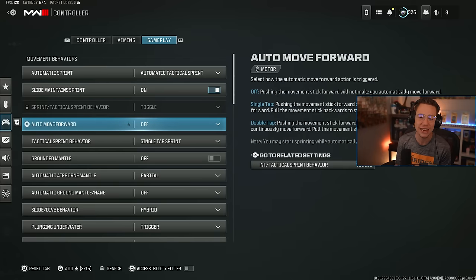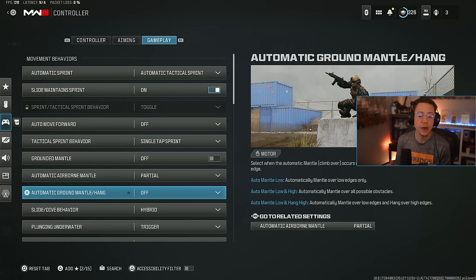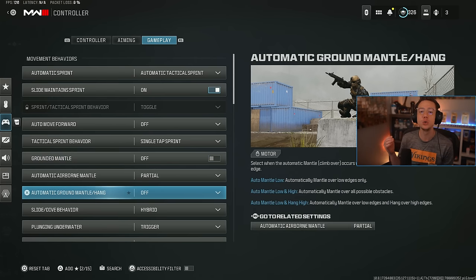Don't have auto move forward — I want to do that manually. If you don't play with automatic tac sprint, I'd recommend having single tap sprint on there so you only have to press your thumbstick in once to start that tac sprint feature — it saves your thumbstick, which is really important for longevity and controller life. For grounded mantle, airborne automatic mantle, and automatic mantle and hang — this trio of settings ensures I don't ever have awkward mantling situations. I wish I could just turn off ledge hang entirely as I hate that feature, but having these off, partial, and off means you're not going to randomly mantle things when you're not trying to.